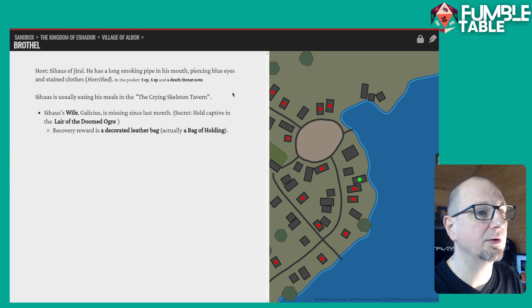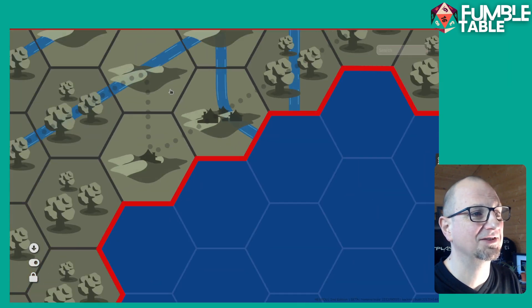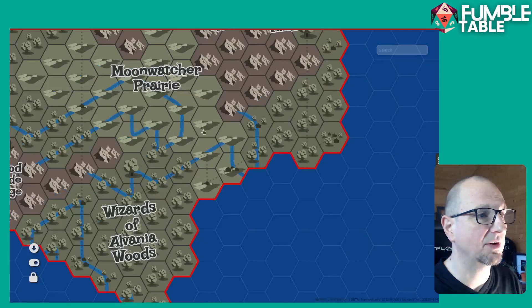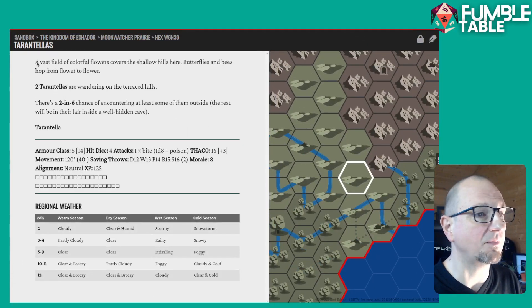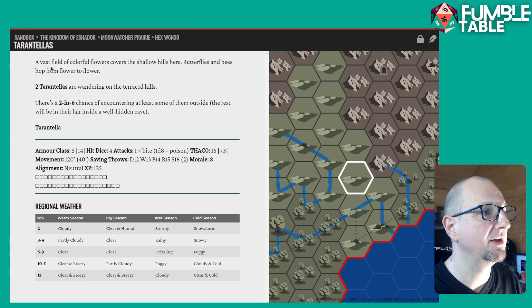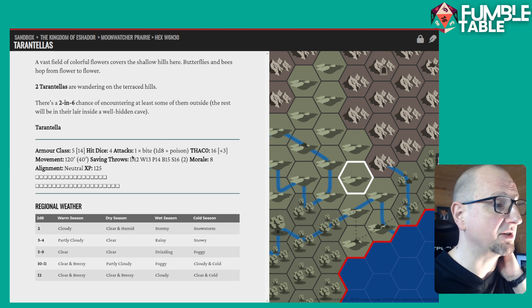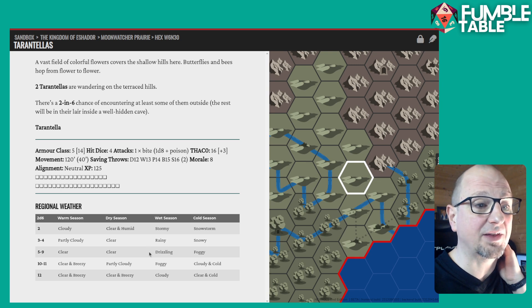I'm going to zoom out, and as you zoom out it changes the scale, which is amazing. Let me show you something else — I'm going to click into a random hex. In that hex, if you were traveling through it, it gives you a little description of what's in there: 'Butterflies and bees hop from flower to flower. There are two town tellers wandering in the terraced fields — two-in-six chance of encountering them.' It gives you AC and stuff; it's old school AC so it's easy to change. It also gives you the weather for that hex.